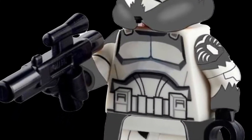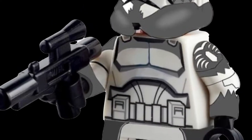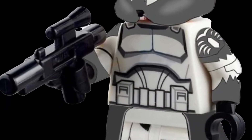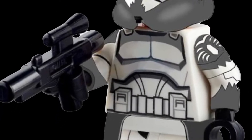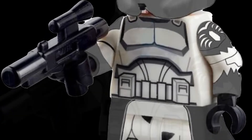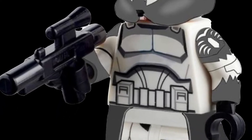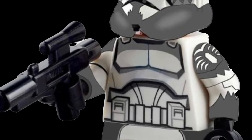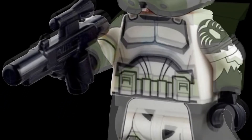The first minifig I think we could see is Commander Wolf. We've never gotten him in Phase 2 form and I think this is how he'd look in the 2020 style. He would have just white arms — I don't think he'd have arm printing — but he would look very good and go with the Wolfpack troopers. I think he would just have a regular clone blaster, like all these clones would just have guns as their accessories.